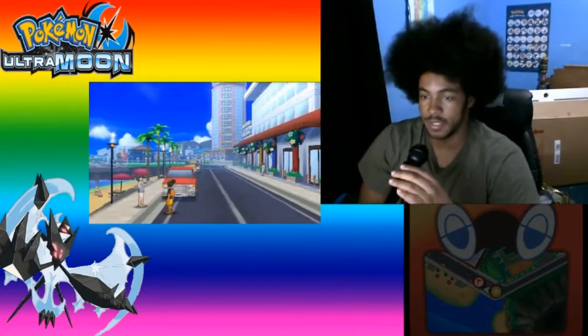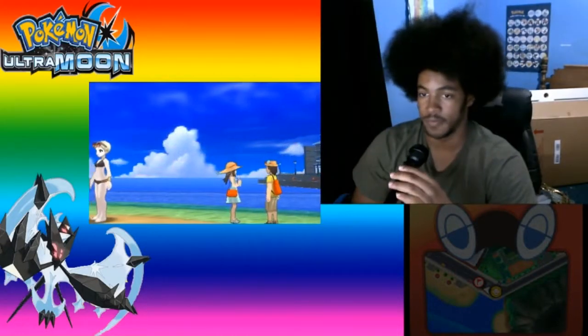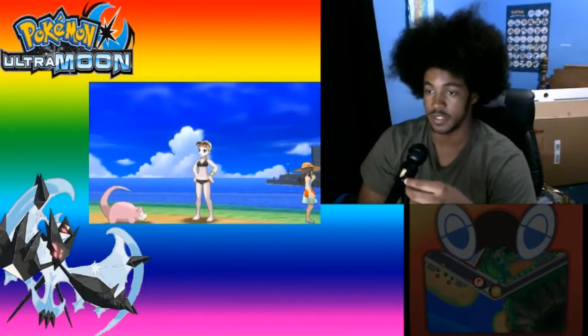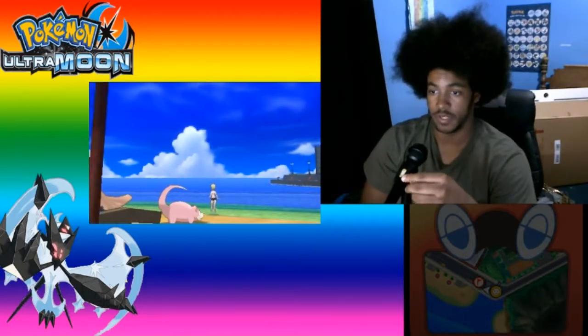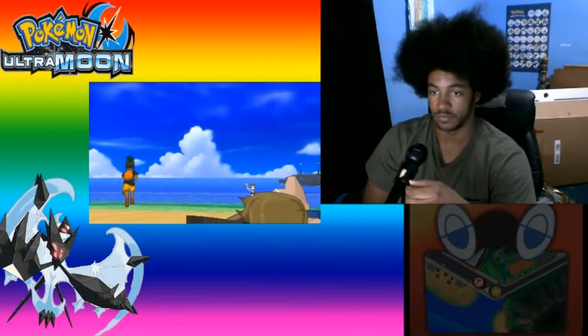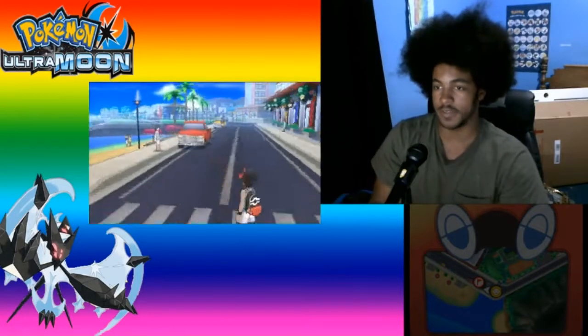Alola everybody, my name is Zafirman. This is episode four of the Pokemon Ultra Sun Ultra Moon walkthrough. There may be a cutscene — and it is. I was still having a fun time, beach time yeah.